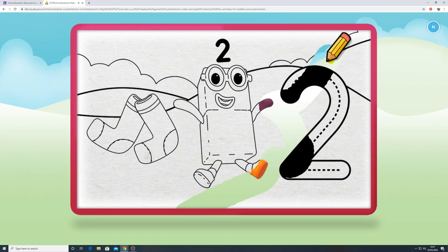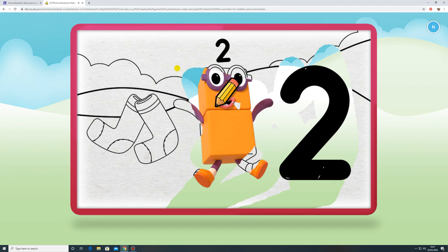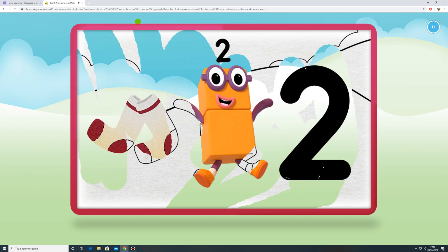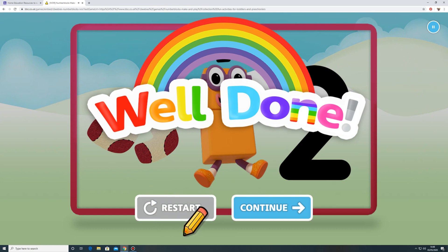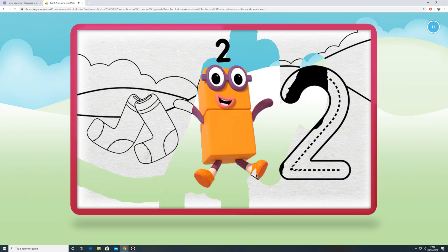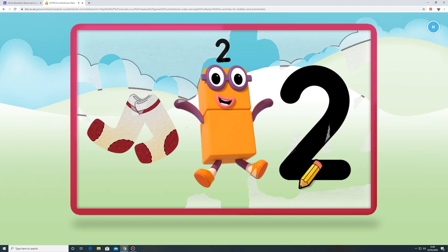Let's color in number block two. Two. Nice. Keep it up. Well done. Let's color in number block two. Let's color in number block two. Nice. Keep it up. Well done.